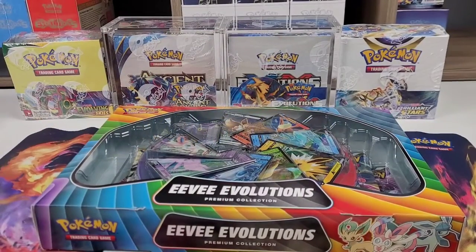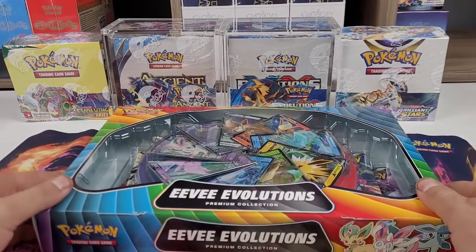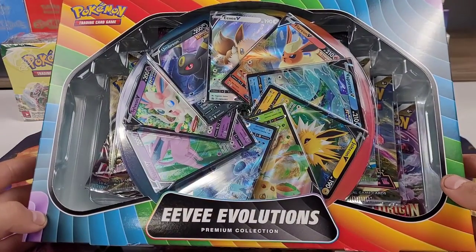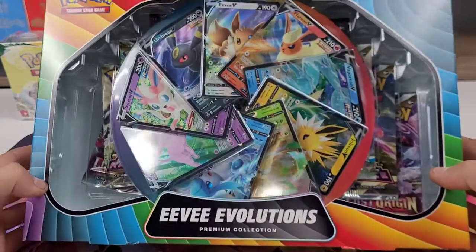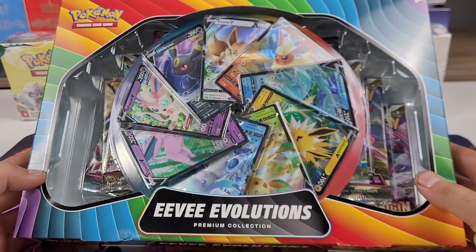Hello everybody, this is Brandon, also known as pokifanbren, coming to you with another video. In this video we're going to be going through the Eeveelutions Premium Collection. This is a GameStop exclusive at $89.99 Canadian. It's an expensive box but it does come with nine packs and nine promos.